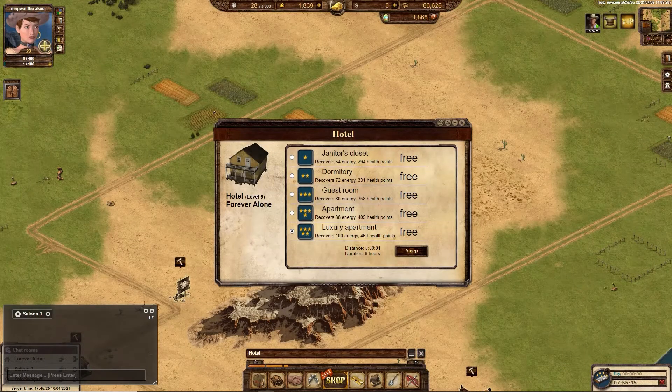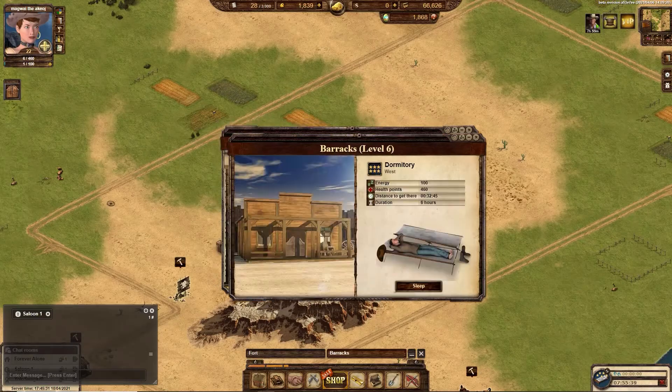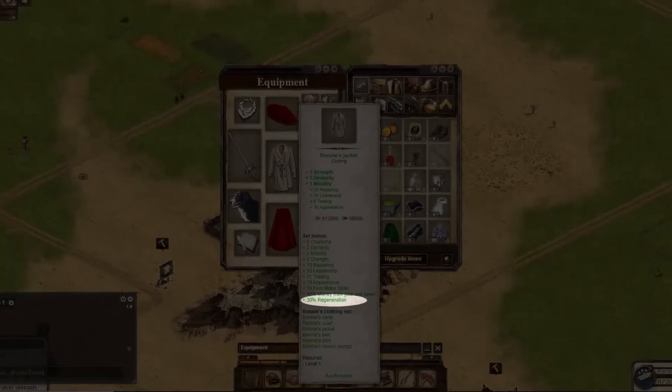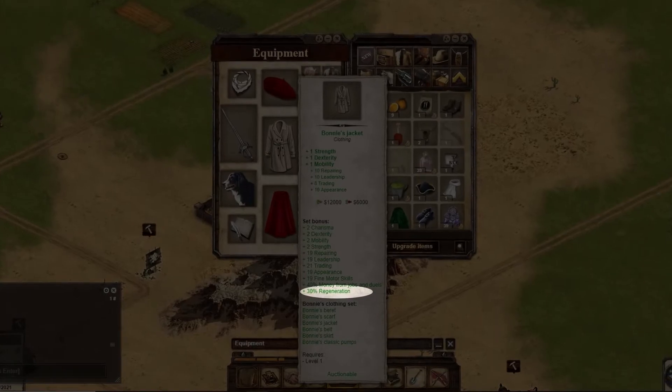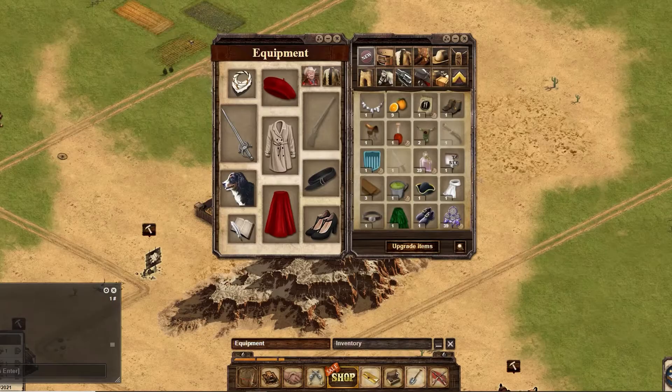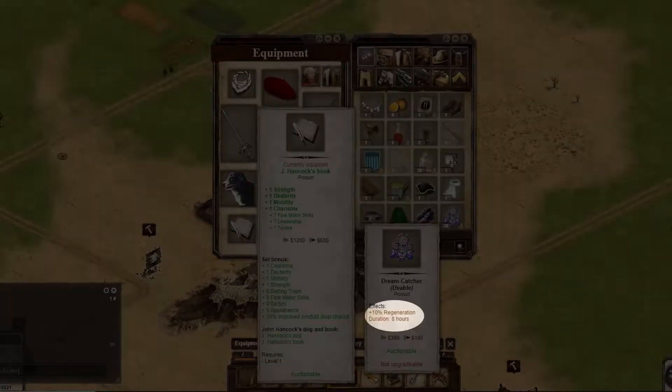Sleeping in a hotel, barracks, or tent will help your health and energy points regenerate faster. You can also wear gear with regeneration bonuses to increase this rate while sleeping, or take buffs to increase regeneration, such as Dreamcatcher, made by a tonic peddler.